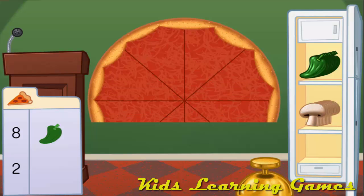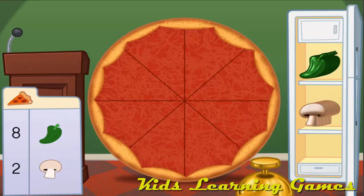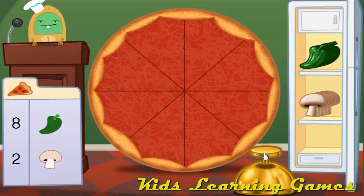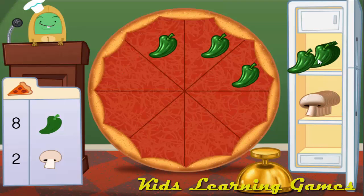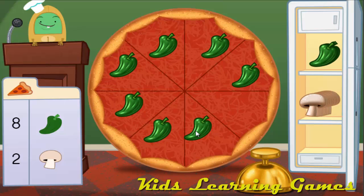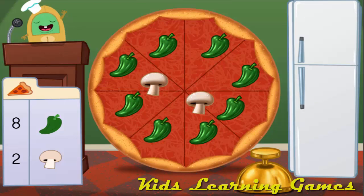Make a pizza with 10 toppings. Add 8 peppers and 2 mushrooms. There should be 8 peppers, but this pizza doesn't have any — add 8 peppers. 8 peppers plus 2 mushrooms equals 10 toppings. Delicioso! Mmm, that's one tasty pizza!